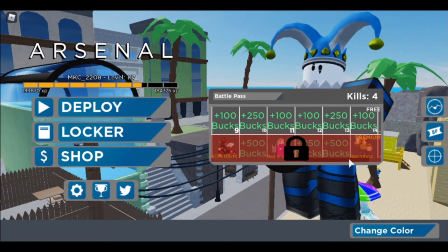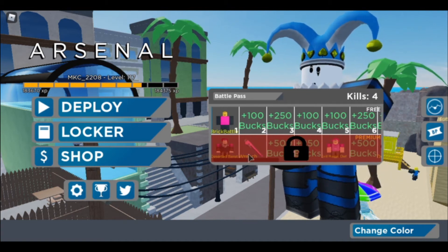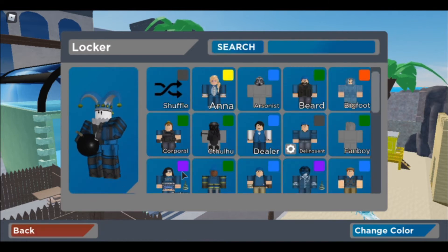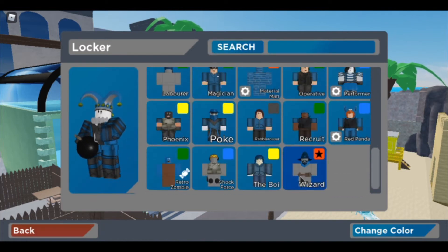They also got a battle pass, which honestly I think is a feature that is being overused, but that's just my opinion. The new locker looks amazing — job well done Arsenal devs. There is now a search feature, but I don't have a lot of skins so this doesn't help me that much.